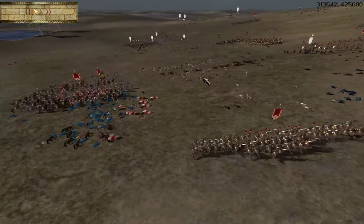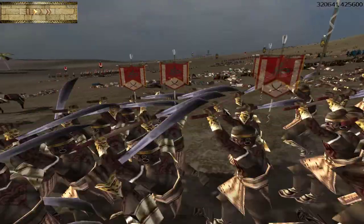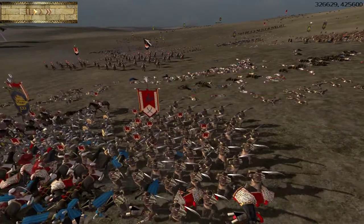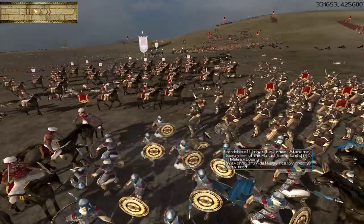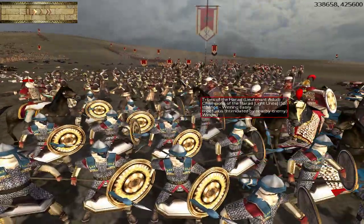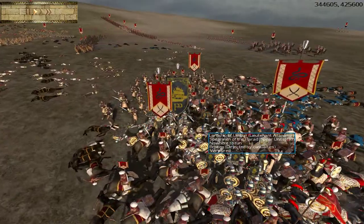Another unit is the Champions of the Harad. These are a fear-causing unit. They did route earlier in the fight because they were under a lot of pressure — not only ballista fire but ranged — and they were having a hard time against those Black Numenoreans of Umbar. But they did come back. These are going to be a shock troop: very low armor, but fast with good stamina and fear-causing. Used well, they can cause routes like this.